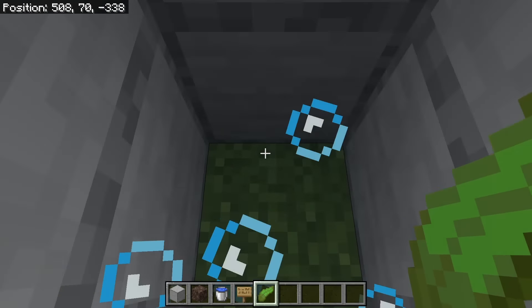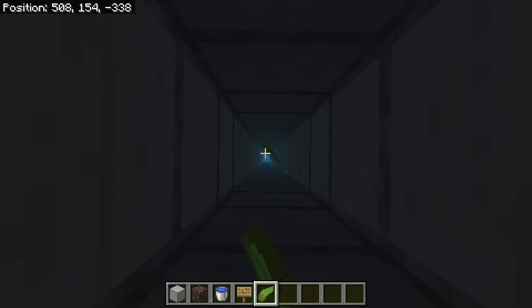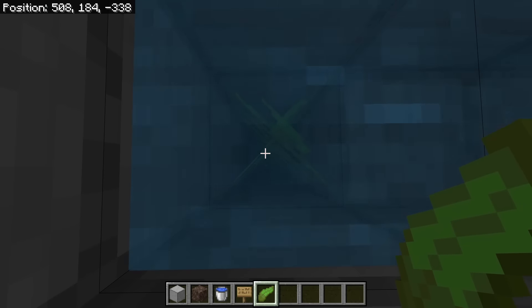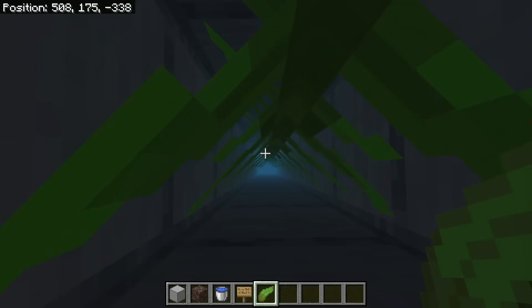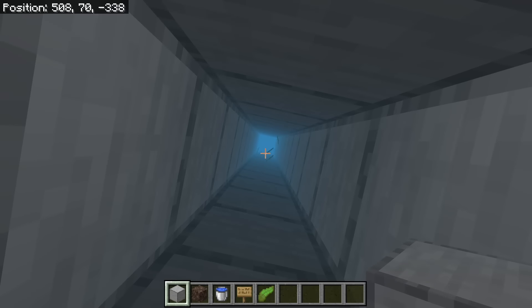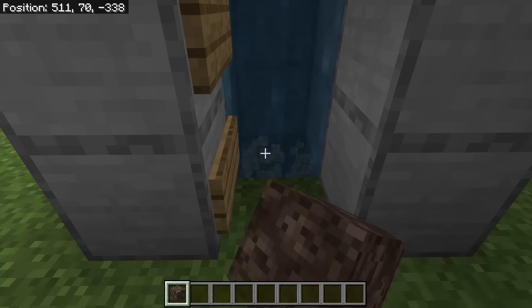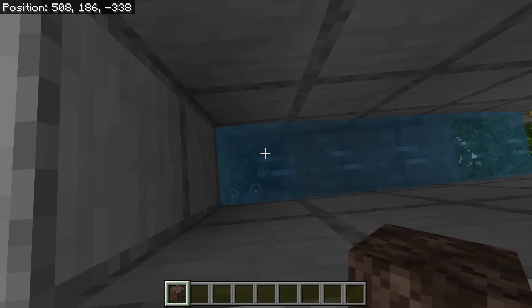The next step is to place kelp from here all the way to the top. By placing all that kelp, you will convert all the water into water source blocks. That will allow the bubble column to flow all the way to the top. Once you are done placing the kelp, go back down to the bottom. Then break the bottom kelp — that should cause all the kelp to break. The next step is to replace this block with soul sand. That will create a bubble column, which will transport the villager up here.